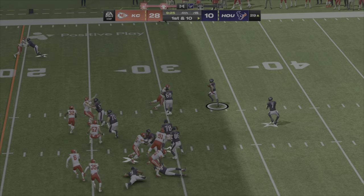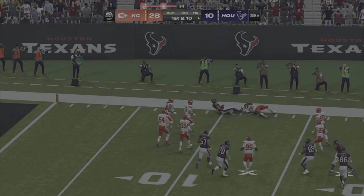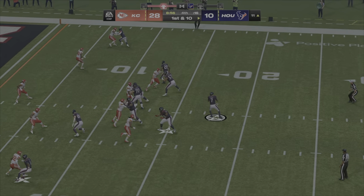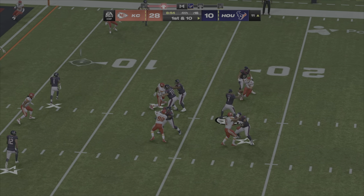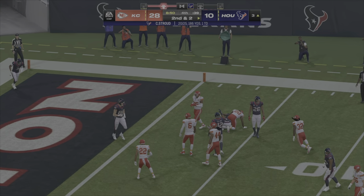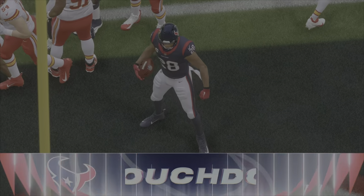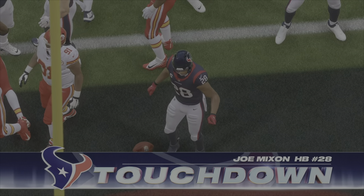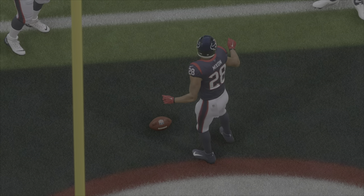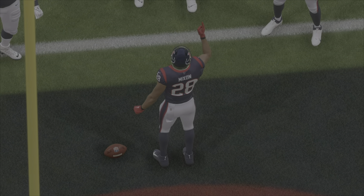Nothing's worked for them. They go back to the ground now with Mixon, down inside the 15, shy of the 10. He's got it complete to Diggs. Right side, lose yardage. And he's in for the score — Touchdown Texans! Joe Mixon taking it in from a yard out. The Texans have got it back to a two-score game here in the fourth.